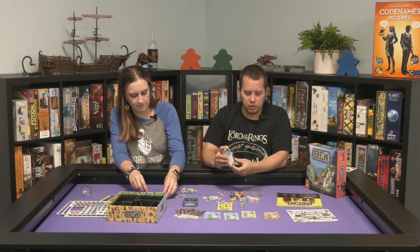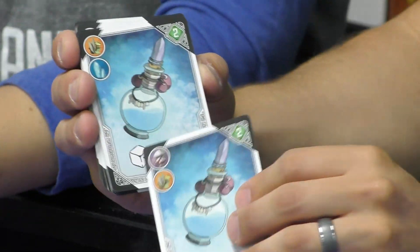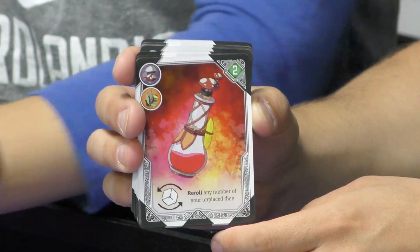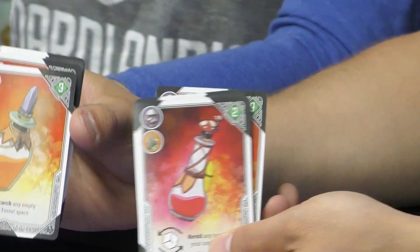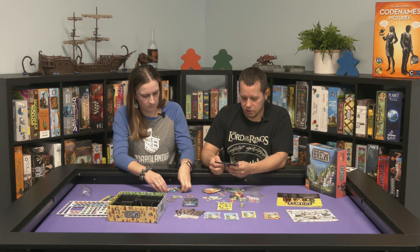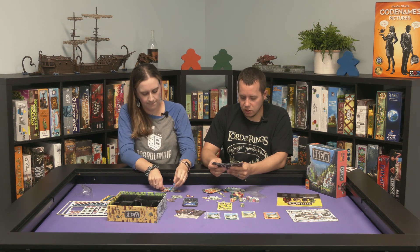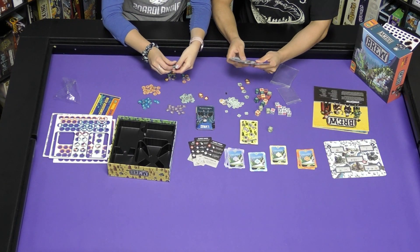These are regular sized cards, though this one has a slight bend to it. Each one has ingredients in the upper corner, and there's a different colored card in there. All of these red ones will look similar — they just have different ingredients. They all have the same ability too, so there's only a limited number of potion types you can make. All the orange ones do the same thing: scorch an empty forest space.